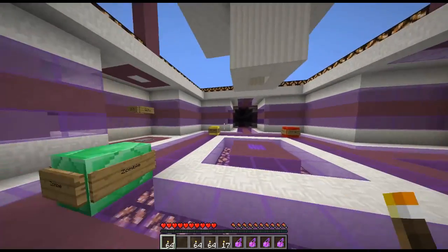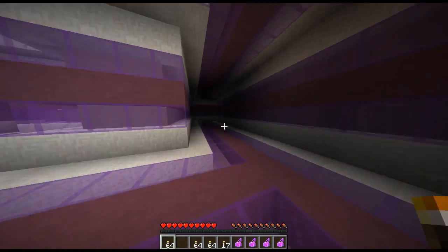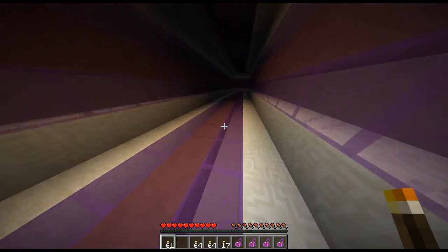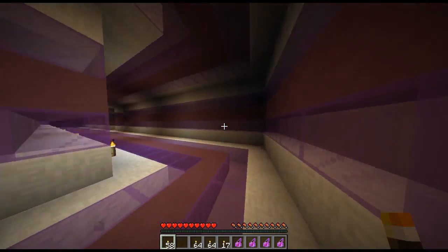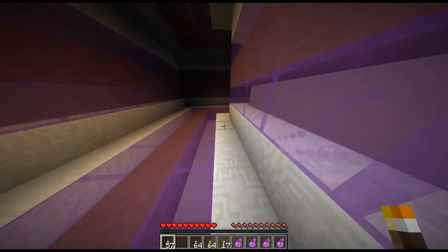Where should we start out? Let's go this way and just go right, as I usually say. And always put the torches on the right so you can find your way back — just have the torches on the left of you when you're trying to make your way back. That's how you do it.